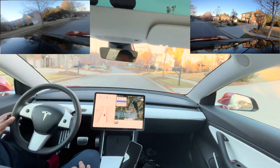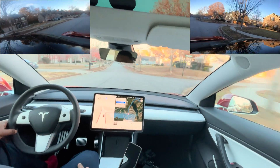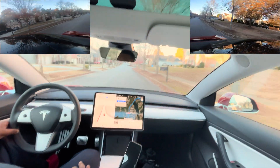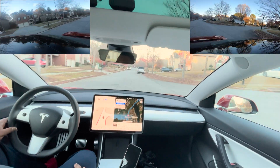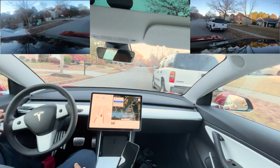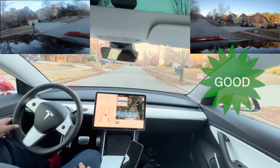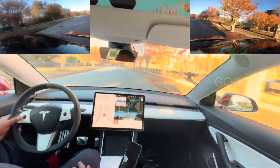Here we go. In this case there's a car parked on the right-hand side and an oncoming car — couldn't have timed it better — but the Full Self-Driving did the right thing. It slowed down, let the other car pass, and then it just went right by it.